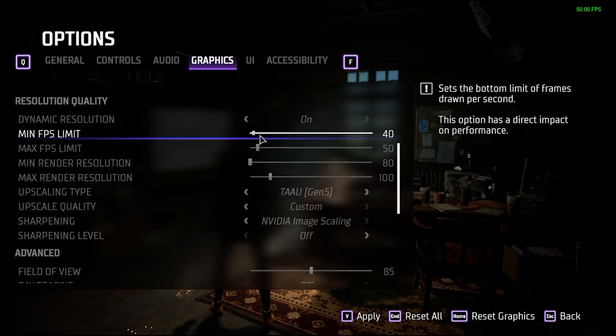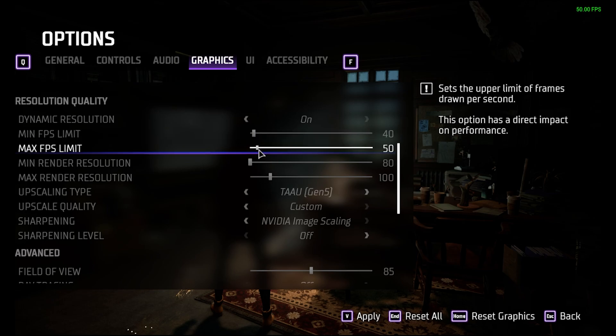So my FPS min is 40, and the engine will upscale when it has to in order to try and hit that. But my FPS cap is not 60 — it's 50. The higher you set the cap, the more often the dynamic renderer will upscale, and the blurrier the game image will be on average. So you don't want to set this higher than you need to.